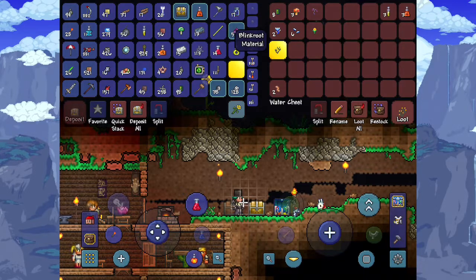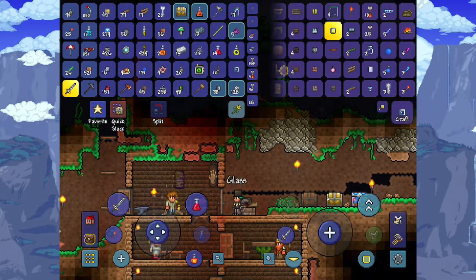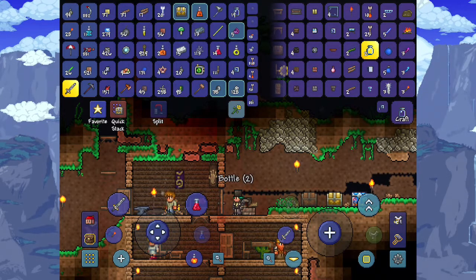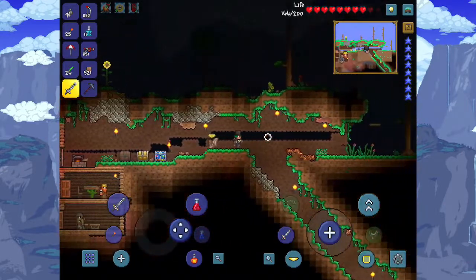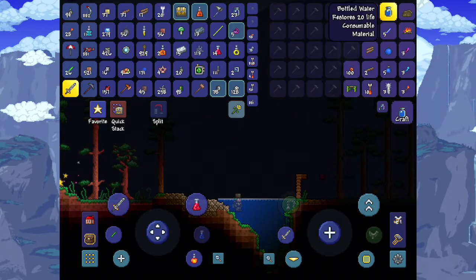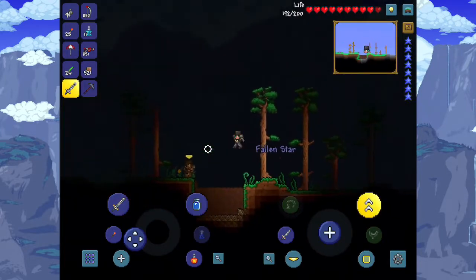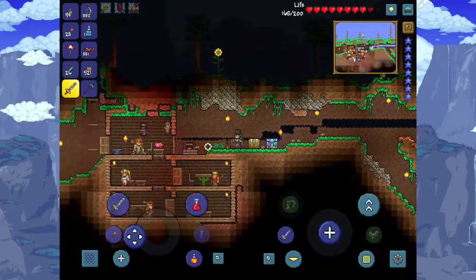Half cactus, half Blinkroot - the only thing remaining is to get some glass I believe, and then we should be able to make the Swiftness Potion. Where are those bottles? We have some bottles. Do we have any water around here? There's some water over there - if we go there we should be able to make bottled water. Yep, we can make bottled water. Let's make as many as we can for the potions - I hope that's the right ingredient.